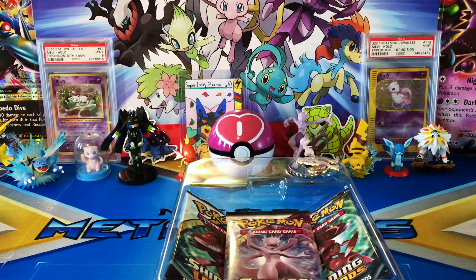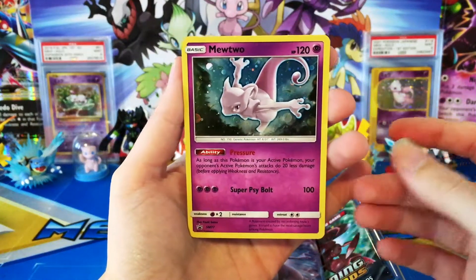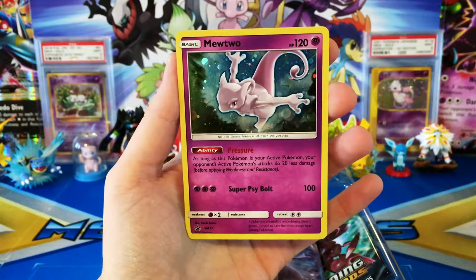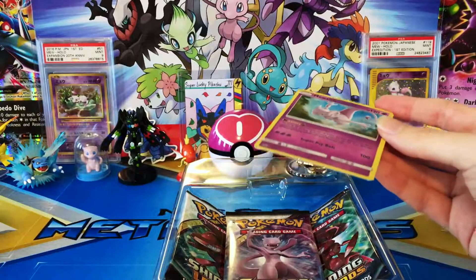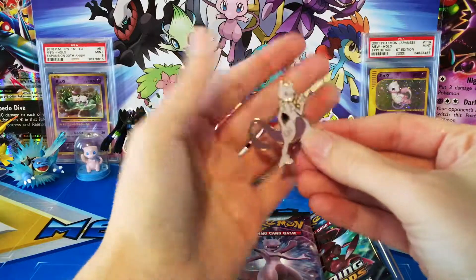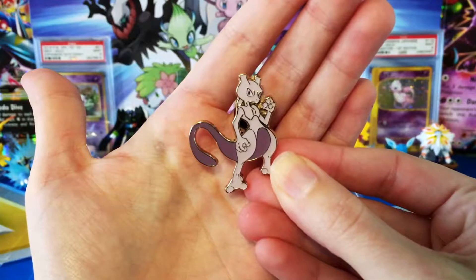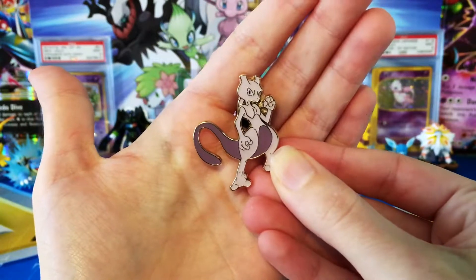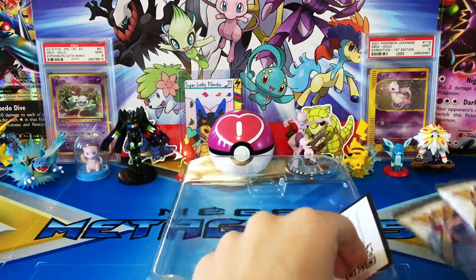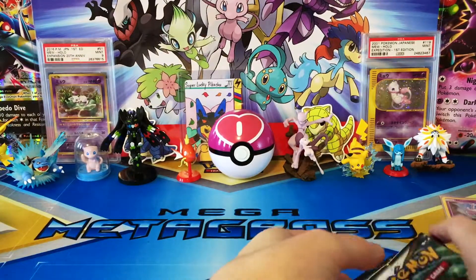Oh my gosh, I love the artwork. Let me see if I can pop it out so you can get a better look. I'm always worried with how they have them set in the plastic — I don't want to destroy anything. But we do have our beautiful Mewtwo here, which is Sun and Moon Promo 77. That's absolutely insane. We have our cool pin here too — I like it better than the previous Mewtwo pins, which were the Megas.